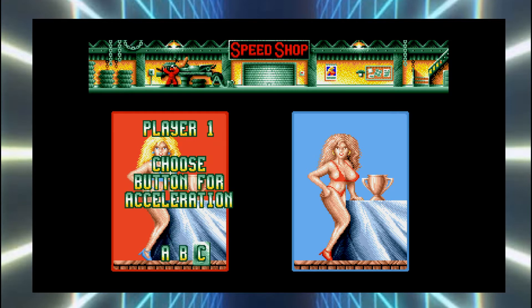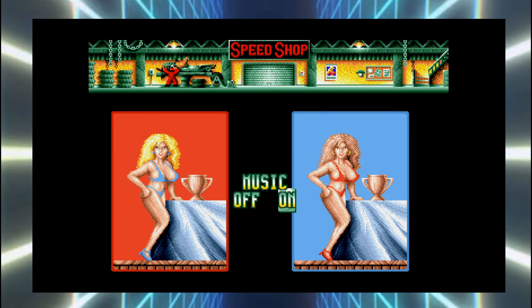Choose button for acceleration. For the Mega Drive, A would probably be circle on this and B would probably be X. I don't know what C would be. So you can either hit X for acceleration or circle. B would be X. For Nitro?